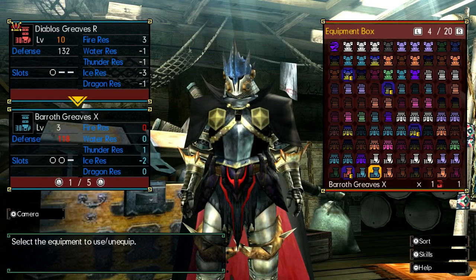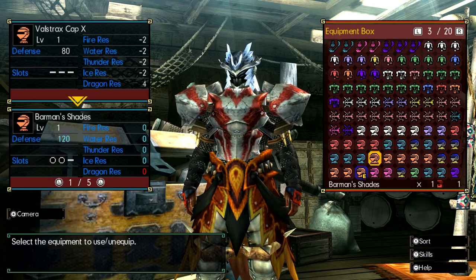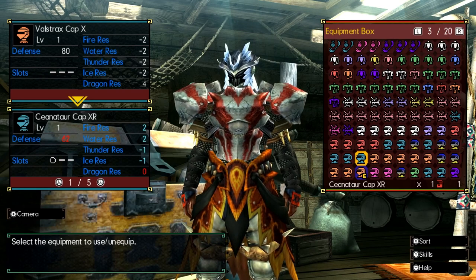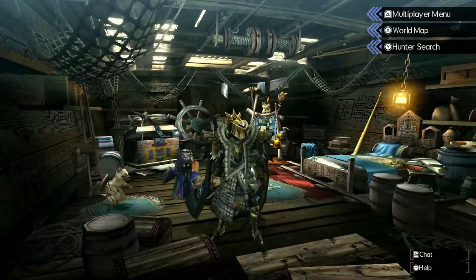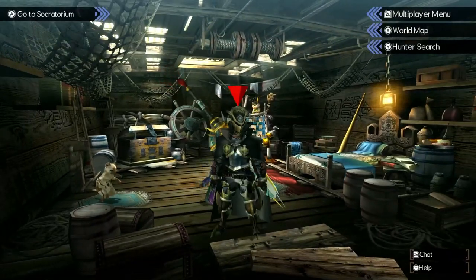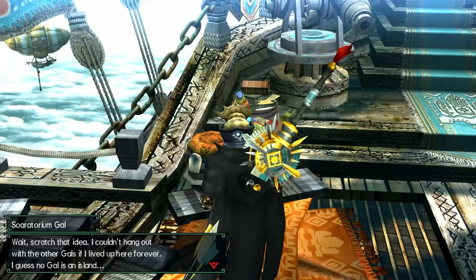You have the regular armor, the R versions, G versions, X versions, XR versions — the possibilities are endless. One of the best things about Gen U is putting together a solid mix set. One of the funniest things is when you go through all that work to make an awesome mix set, exit out of the screen, and your hunter looks terrible. It's almost like a rite of passage everyone has to experience — that first ugly mix set. Thankfully there's a layered armor system for most of the rough mix sets. Even though this isn't the newest Monster Hunter title, fashion hunting is one of the real endgame routes here.